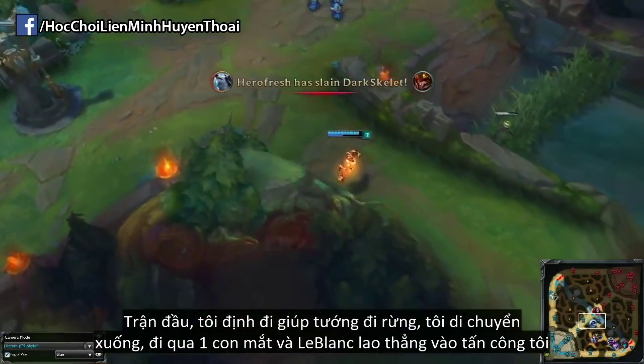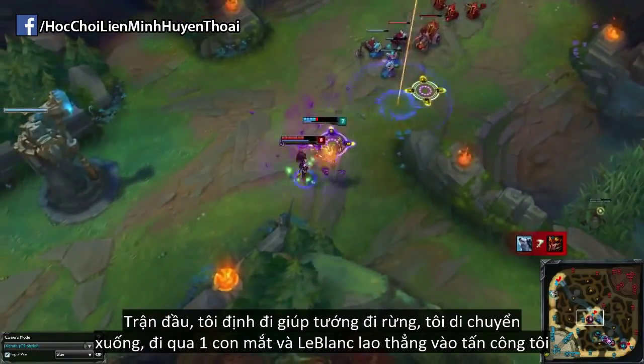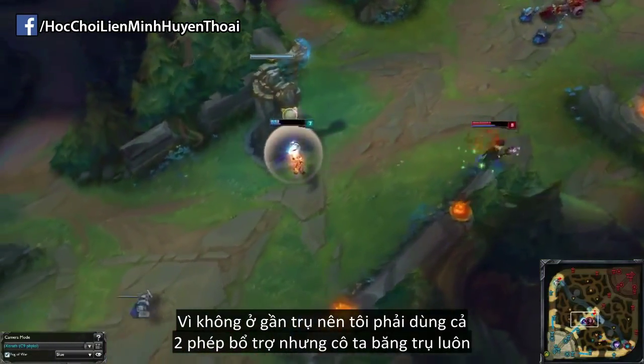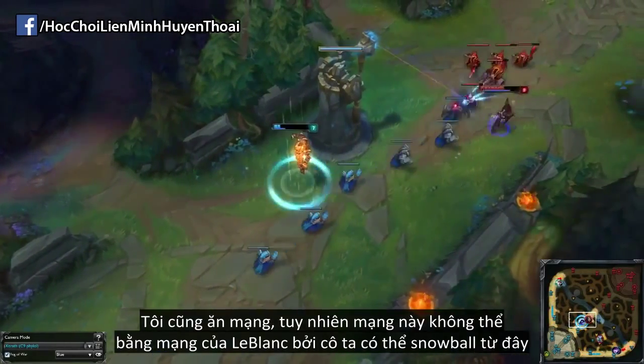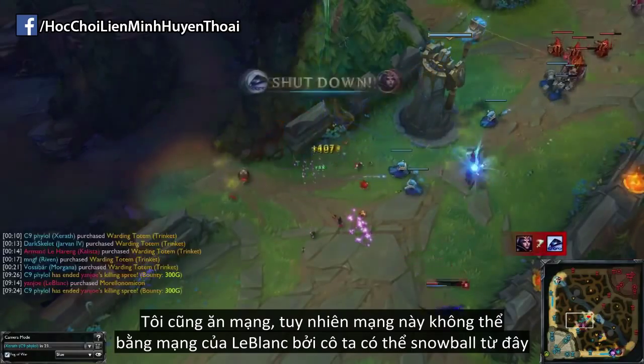In the first game I tried to follow LeBlanc and help my jungler, and I started to move down. I walked over a ward and LeBlanc went straight for me. Because I wasn't in my tower I had to blow both summoners, and then she even dove on me. I did pick up a kill but that kill is way more worth for her than it is for me because she can keep snowballing with it.